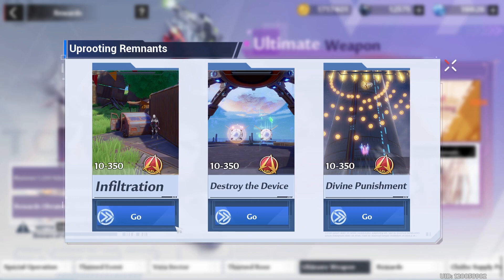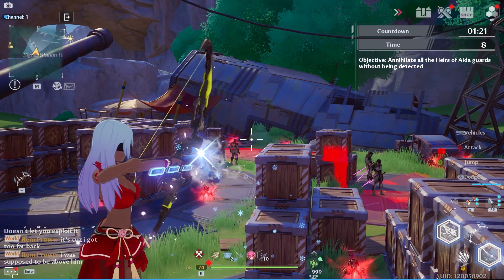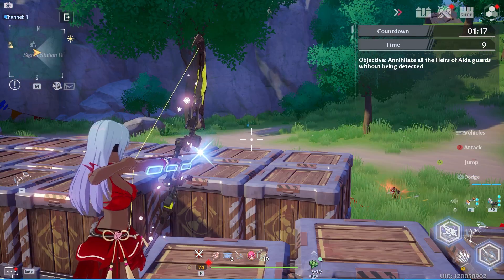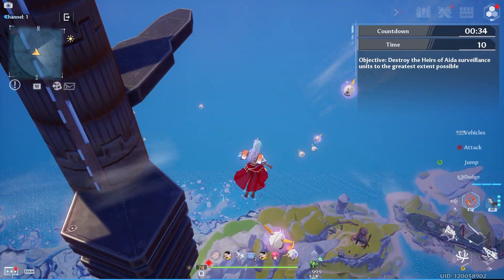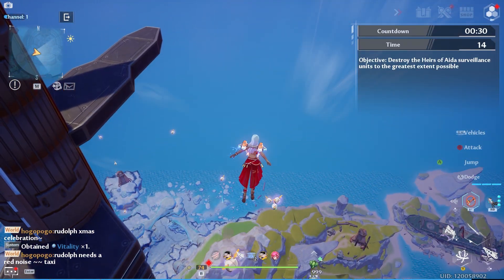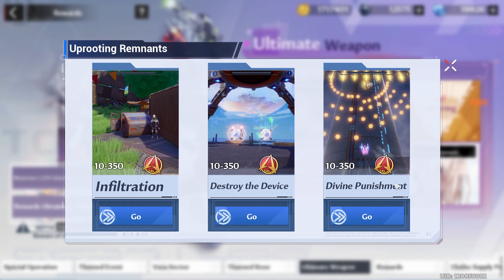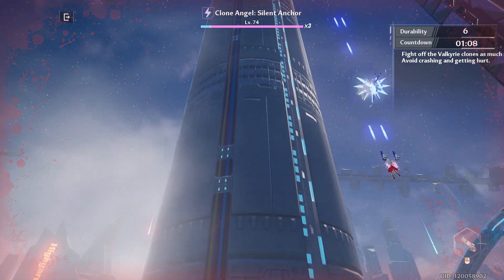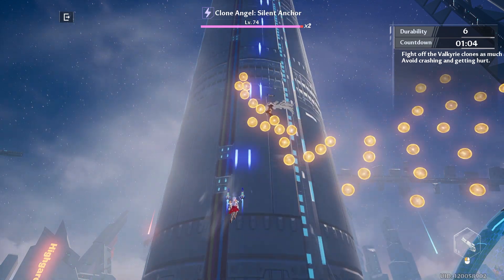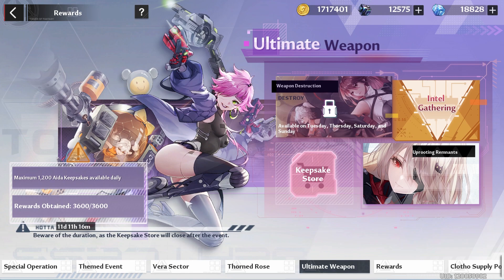Let me go over what these new missions are. We have Infiltration, where you go around and sneak and kill all of these Ida enemies - you just have to avoid being detected, and I think this one is probably the easiest. Next we have Destroy the Device, which is kind of annoying - you need to jump on things and do it quickly to try to get the max points; I don't really think it's worth your time. And the last one is Divine Punishment, where you're basically dodging projectiles and shooting Valkyrie, and the less damage you take, the more points you get. But you just need to do each of those enough to get 1,200 points, because we get 1,200 points daily. Or just wait till tomorrow and do Weapon Destruction.